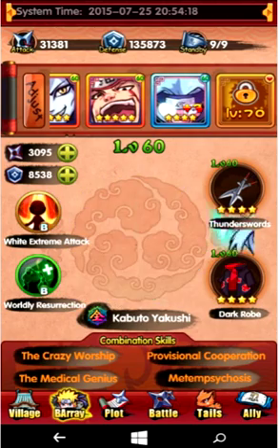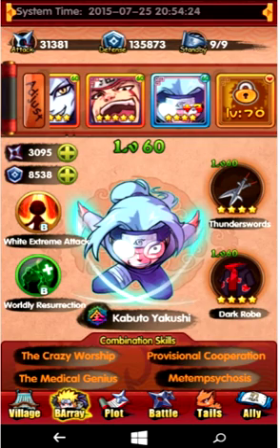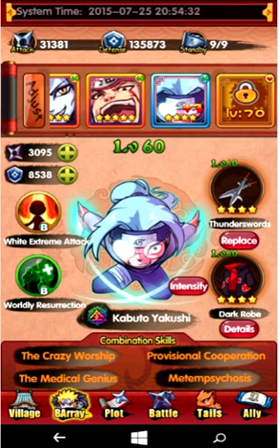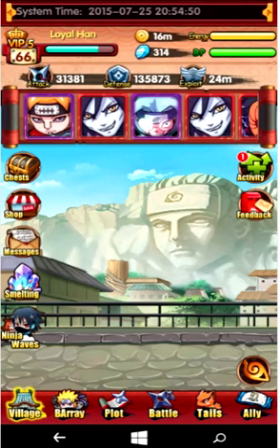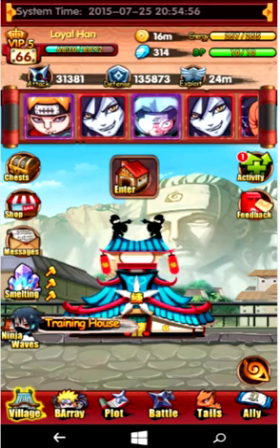I would definitely increase any 4-star or 5-star armor to level 60 — this is definitely going to help. Because if I unequip it, my defense is going to go down 1,500 points. So the order is: after you level up to level 60, you level up your armor, then start intensifying and evolving.